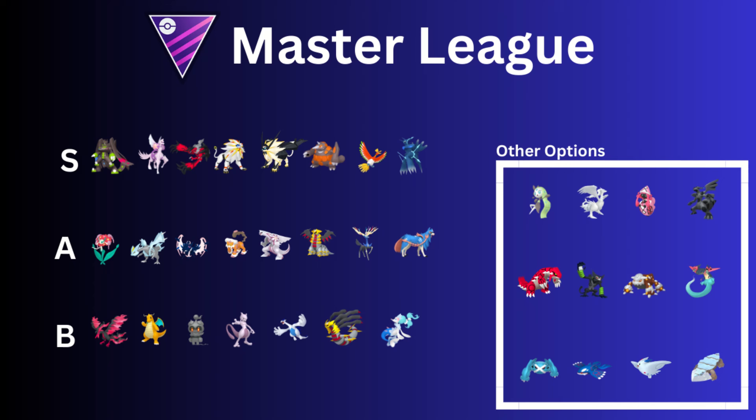Then we have Giratina Altered — super tanky Pokemon, really good. A couple of other Fairy-types that are really good: Xerneas, which can also play against Steel-types because it has Close Combat, and Geomancy made this Pokemon fantastic. Then we have Zacian — Snarl or Quick Attack. I used to see Quick Attack, but ever since the Necrozma forms came out, I've been seeing more Snarl. Zacian can do super effective damage towards them. It also has Close Combat and Play Rough — all of those moves are generally good.